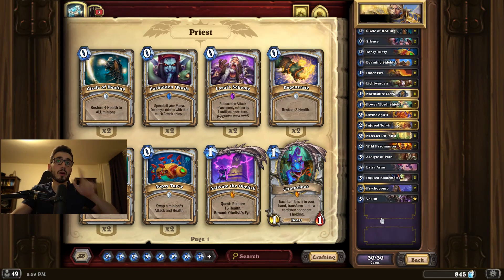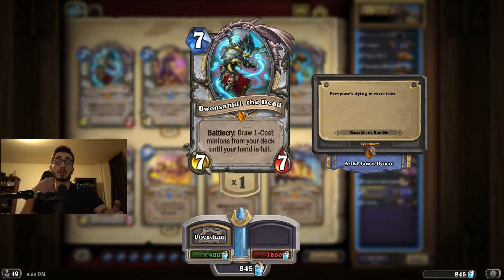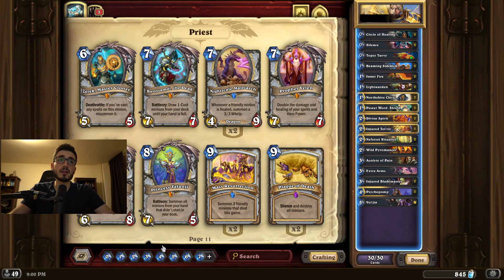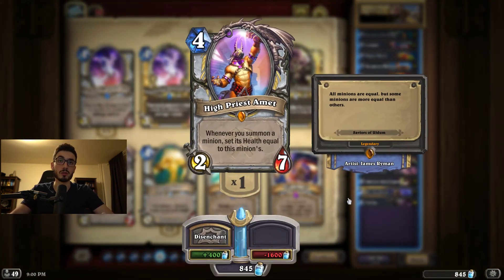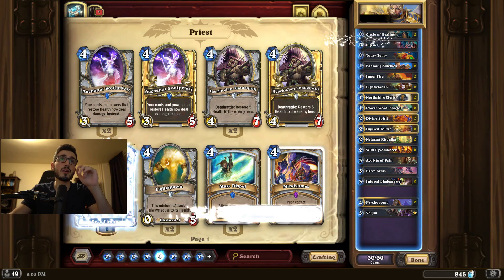I'm going to use one new card, Vol'jin, to replace Bosandi. The problem with Bosandi is that he's only played in this deck, so it doesn't make that much sense to craft it, especially if you're a new or budget player. So we go Vol'jin over Bosandi, and I also went double silence and no Amet — this is like the full budget, bare-bones version of this deck.